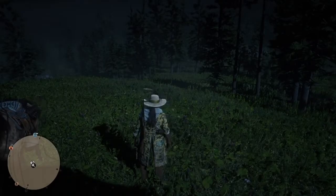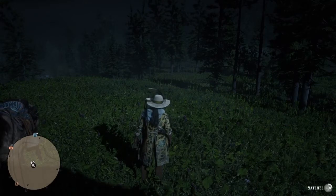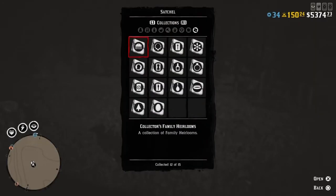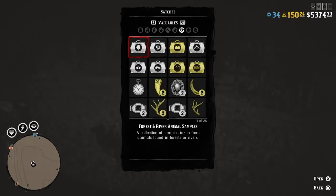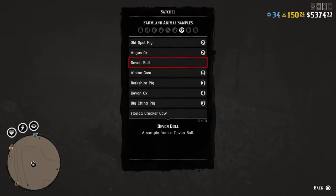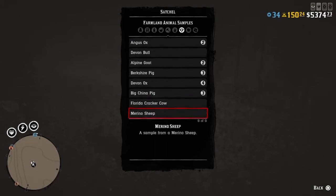Another tip is keeping track of your sets. When you access all your samples from Harriet, they're not organized at all. But if you go to your satchel and go to valuables, you'll see your sets listed there. You can click on a set to see which samples you have and how many. For example, I have four Devonshire oxen but only one sheep, so I know exactly how many sets I can sell in a single visit to Harriet.